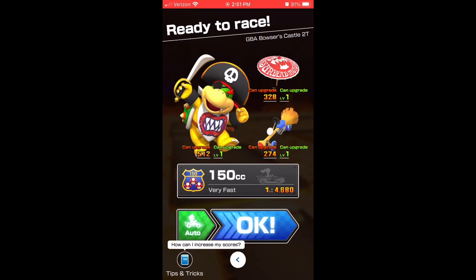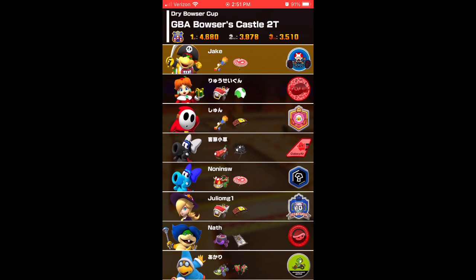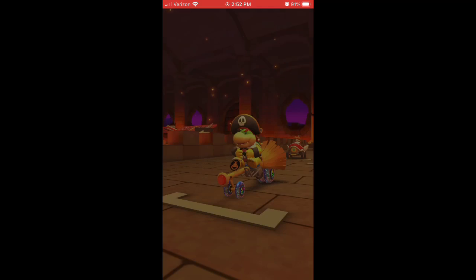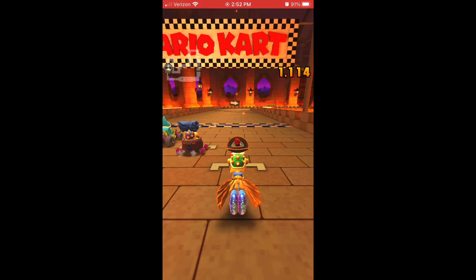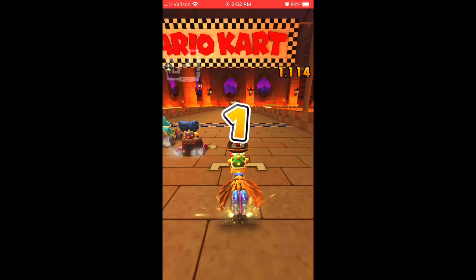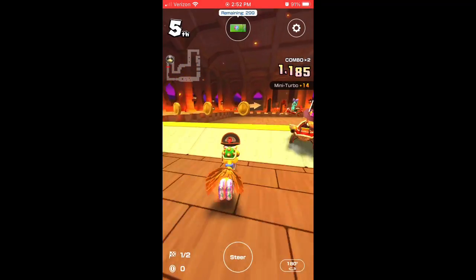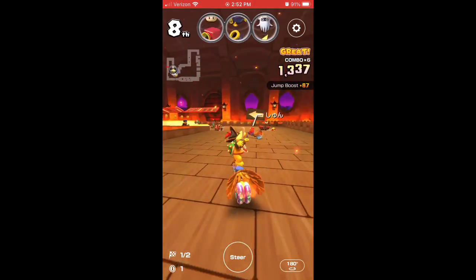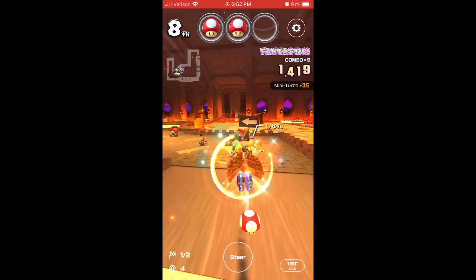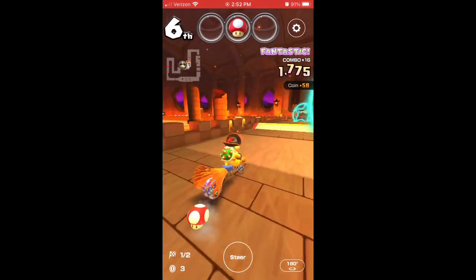Bowser Jr. Pirate is featured in a lot of the levels here, so if you're able to get him you can use him a lot. He's one of the few characters that's actually a high-end, so it's pretty important to have him to get some points. This will be the ranked cup for the next week, so you're going to want to try to get him. This is the Kamek tour — I bet he's coming out during the tour after the Kamek tour.